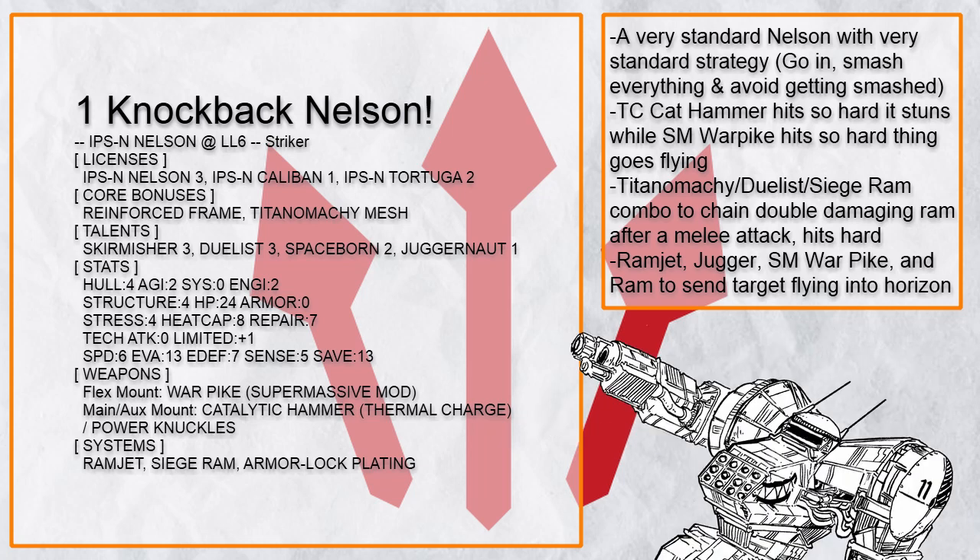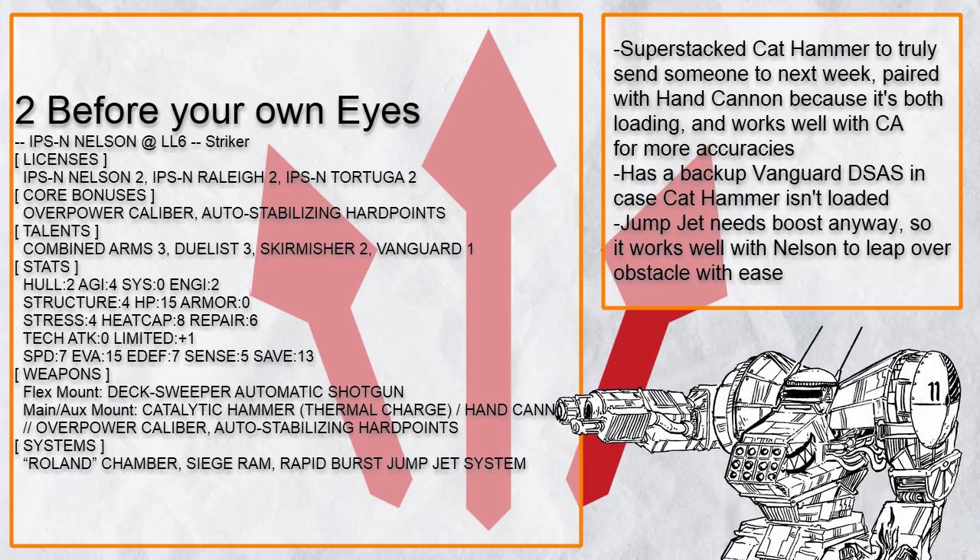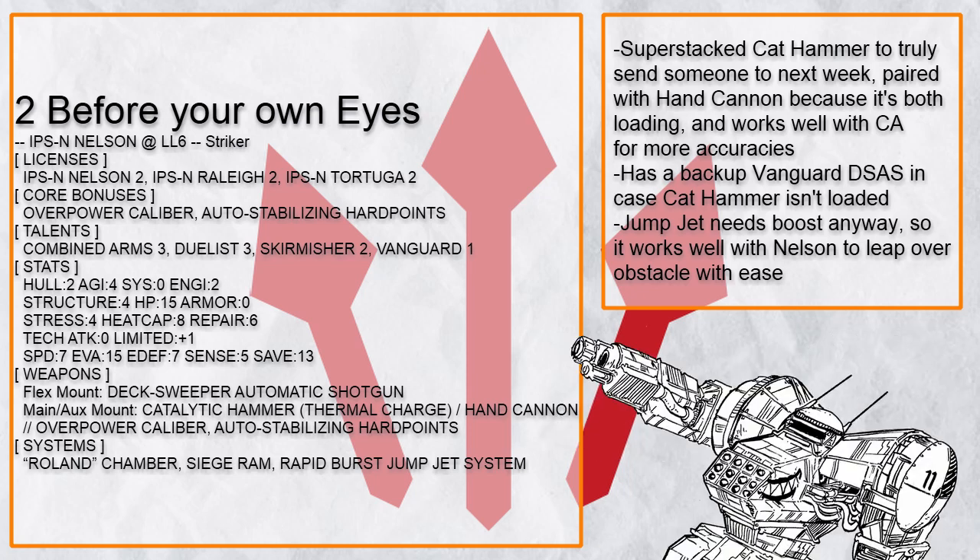And of course, because Nelson likes to move fast and use skirmish a lot, having skirmisher talent around is a very nice thing to have, and spaceborne keeps you going in the direction you want. Honestly, catalytic hammer is just so good, so why not stuff it with Roland chamber, OP caliber, and auto stab too, just to make it even more lethal and send someone to next week more reliably.